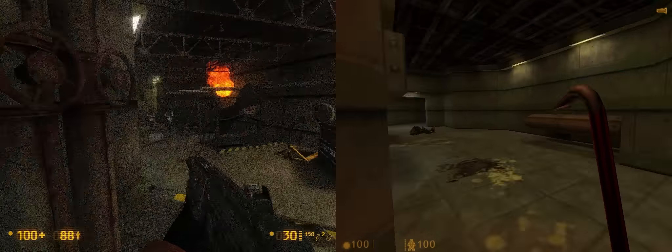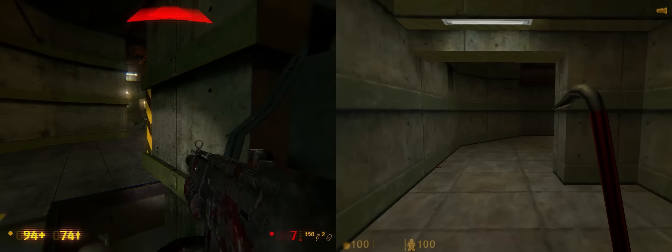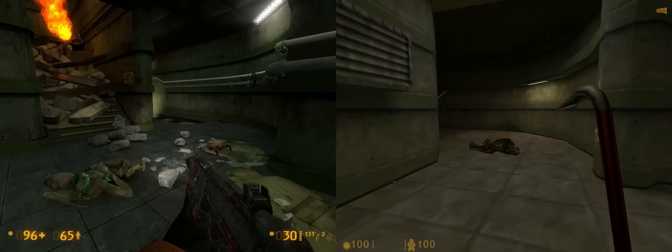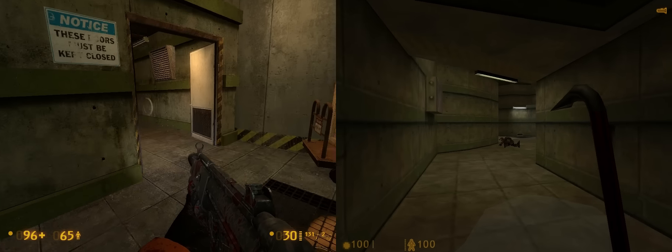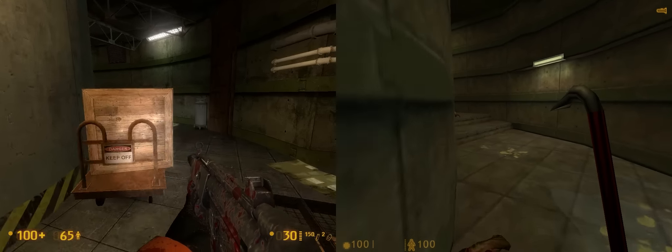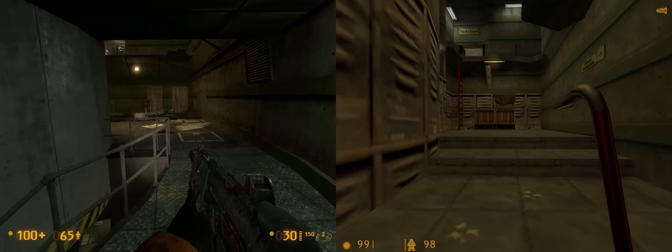This is why we always want Black Mesa over Half-Life. The main differences are some enemies added to Black Mesa, and there's a room coming up that just has some ammunition and health — nothing else. I think it's just there to counter for the extra enemies to make it all equal out.